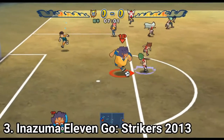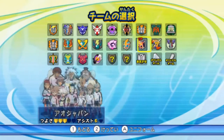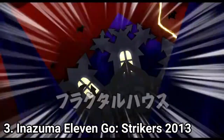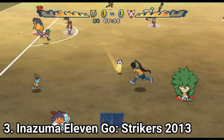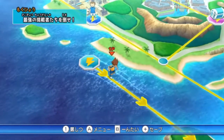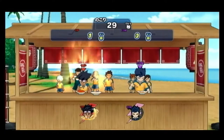Inazuma 11 GO Strikers 2013 has more teams — 25 instead of 16. The game also has a better sense of progression. In the previous game, finishing a tournament in one difficulty would only unlock a harder difficulty. Here, you have multiple maps — multiple board-like maps where you can unlock characters by winning matches. You get the same mini games plus a new one.